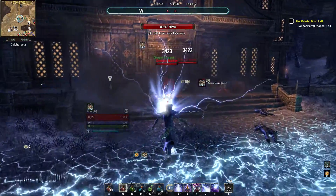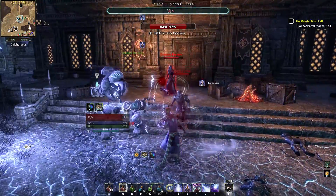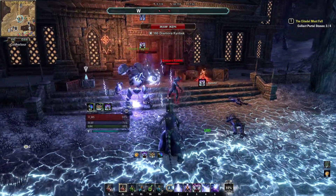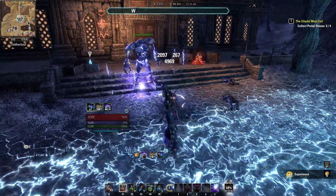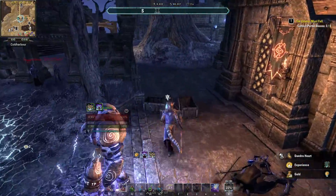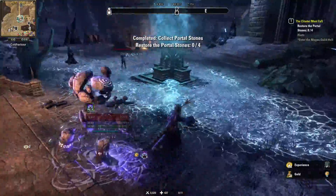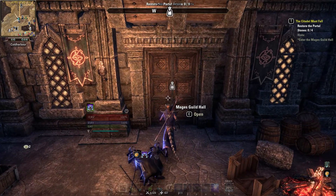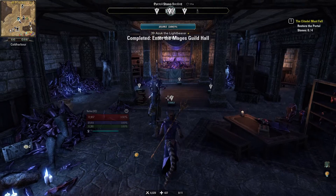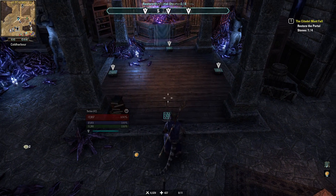Alright, so this time summon the Atronach. Drop that. Get him dotted up. That one's already dead before I can even get the dot on the other one. He's doing some pretty good damage now — the old Atronach. Oh, the door — I mean, the big glowing thing was a hint. Restore the portal stones — okay. I'll just stick it wherever it fits.